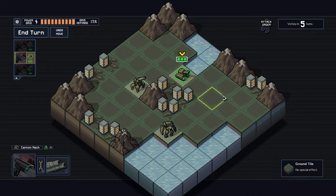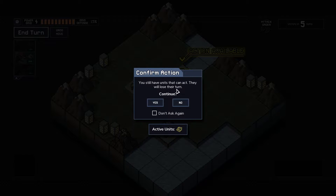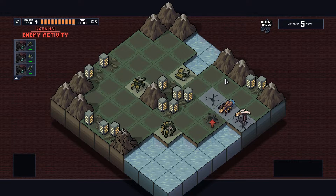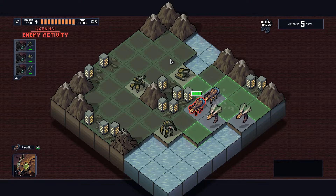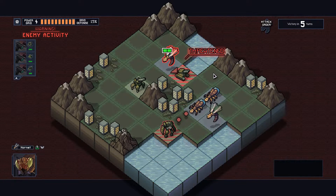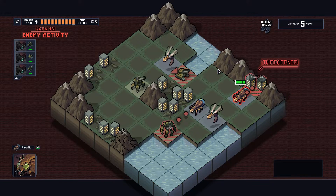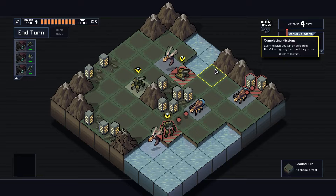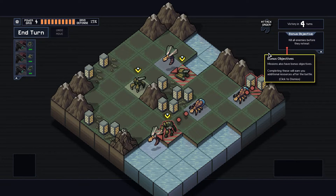I'm going to move this guy here — I don't want to move it too far because I still want it to be able to reach. You win by defeating the Vek or fighting them until they retreat. Missions also have bonus objectives; completing these will earn you additional resources after the battle.